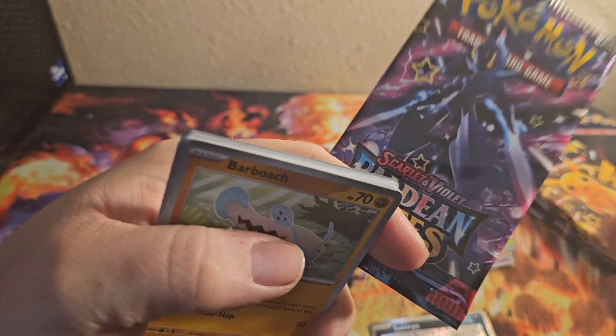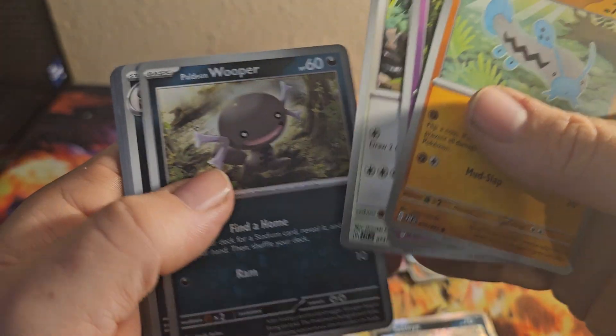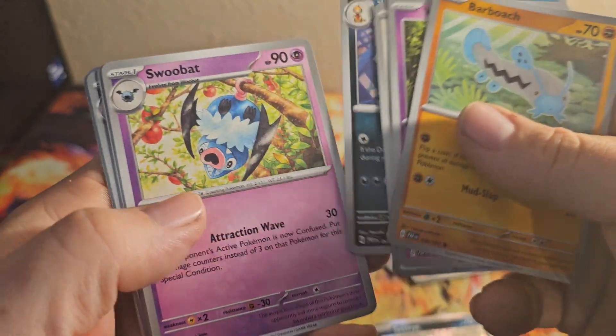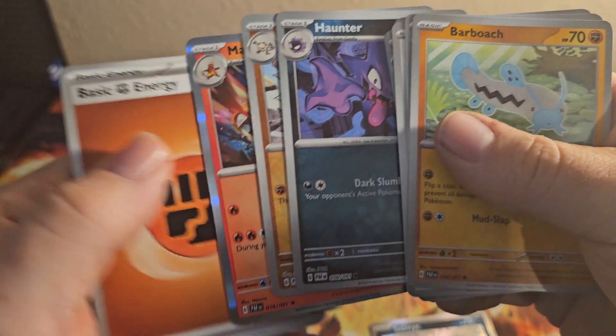Code. Barboosh, Woobat, Tandemouse, Paldean Wooper, Scrafty, Woobat, Arzon, Haunter, Primeape, and Magmortar.